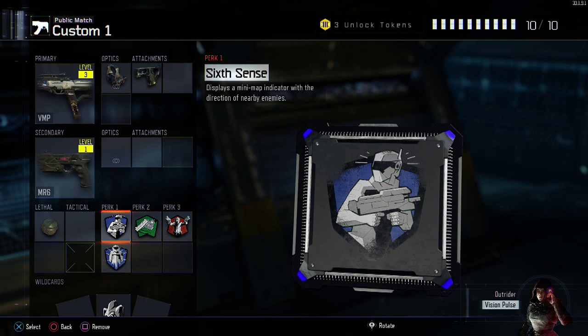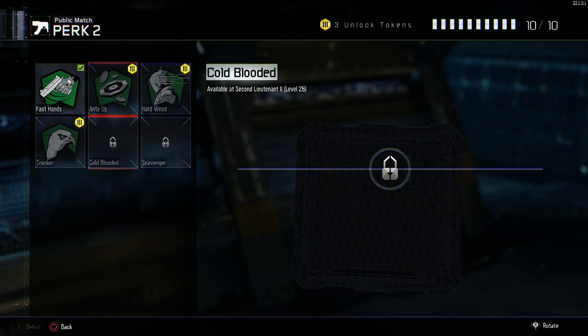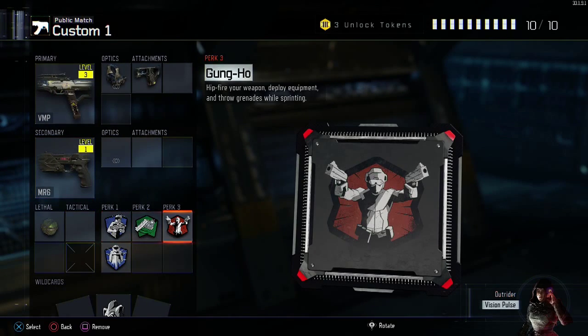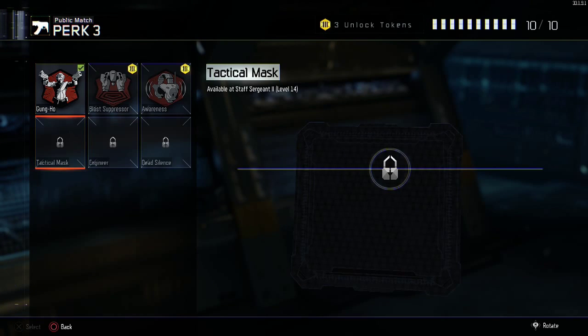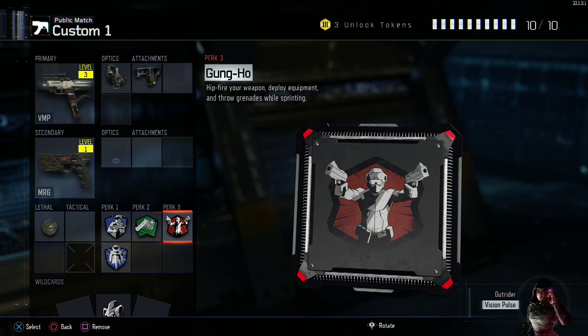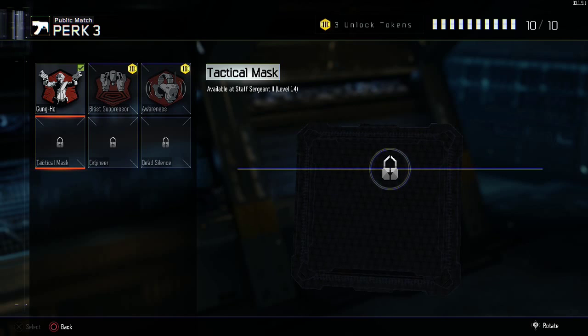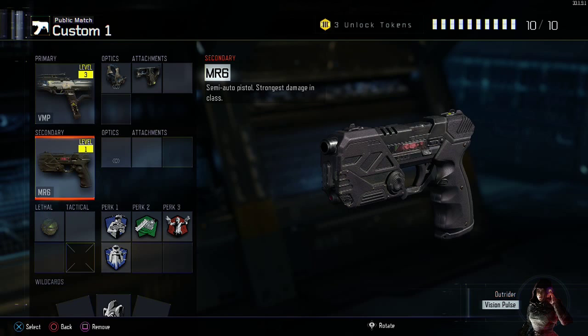Mainly these perks are going to be the same for every single class because I think that's a pretty good perk setup. When I have the level, I'm probably going to put on Tactical Mask — take away my secondary and have Tactical Mask with Gung-Ho, Sixth Sense, and Flat Jacket, because Tactical Mask is very useful since a lot of people throw concussion grenades every single place you go, especially Nuketown. I'd suggest getting up to level 16 or 14 and getting that Tactical Mask on. The secondary doesn't really matter — I never use it, I just left it on.